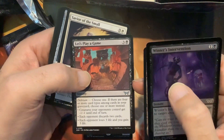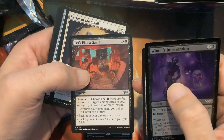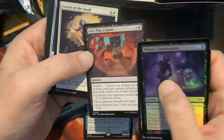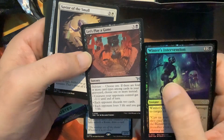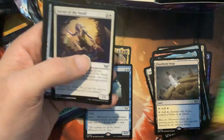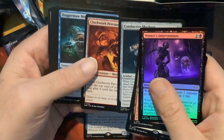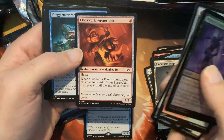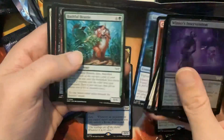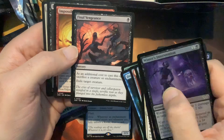It kind of makes you the arch enemy — geez. It's a lot of value for four mana, a lot of value. It doesn't target for my Marchesa but I'll put that one to the side. I'm kind of particular about certain spells — Percussionist, okay, that's cool.